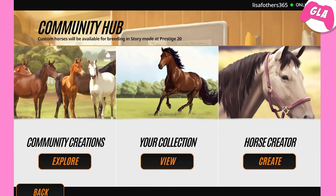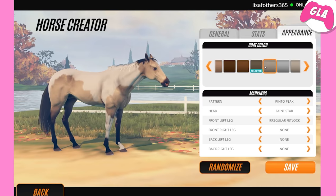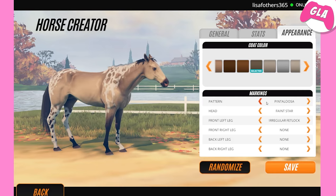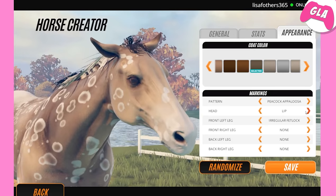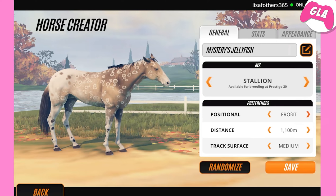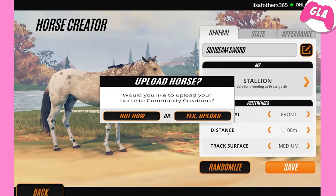We'll go get her — yes, that's a mare. We need to make a stallion too. I don't know what coat to do — oh that one's cool, let's do this one. Need to find a peacock Appaloosa with a star, stripe, blotch, blaze, irregular star, splotch, lip — let's do a lip. Stats, I'll make it level 10 but I'm not gonna worry about training. We'll name him Adidant Sunbeam Sword, why not.